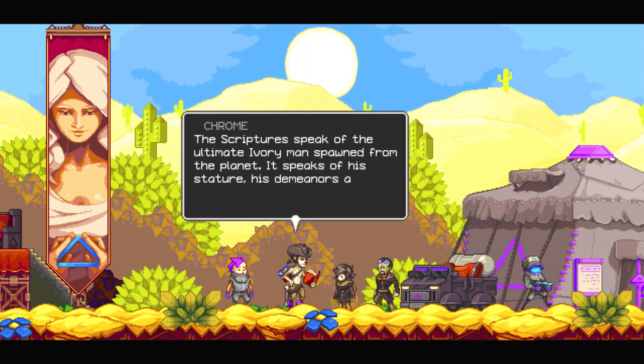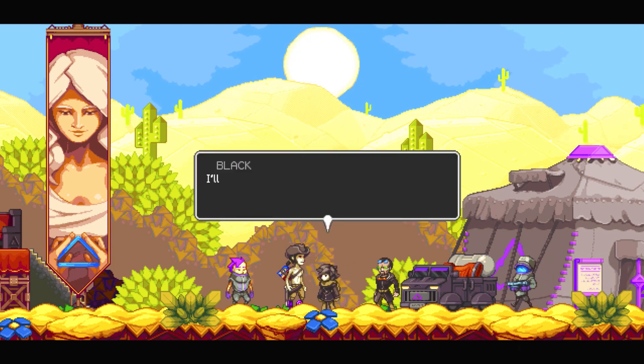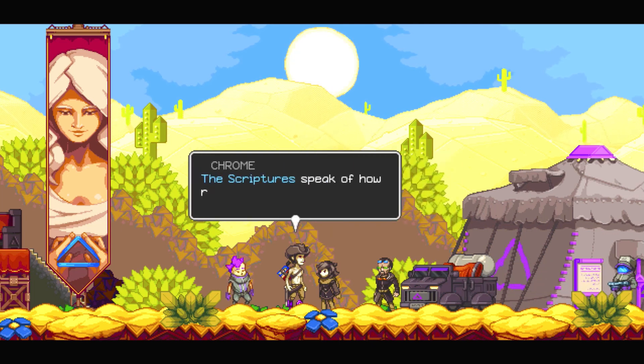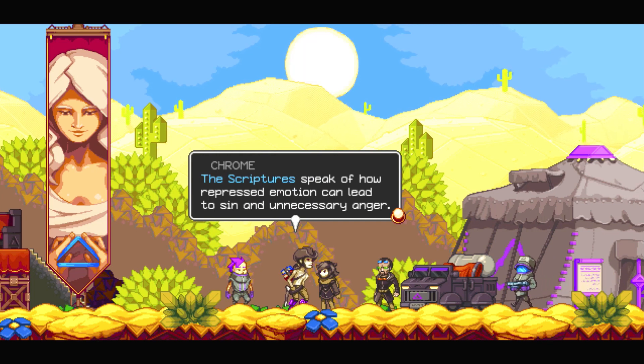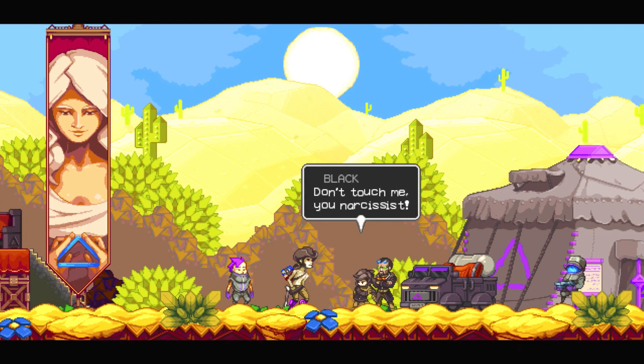The scriptures speak of the ultimate ivory man spawned from the planet. So angry. I'll shove those old books up your ass. That way, you may have enough spine to stand straight for five minutes. The scriptures speak of how repressed emotion can lead you to sin and unnecessary anger. Have you even taken the time to mourn yet, Black? Don't touch me, you narcissist.